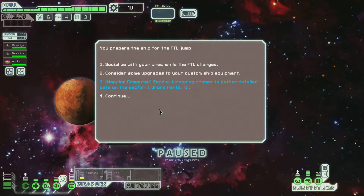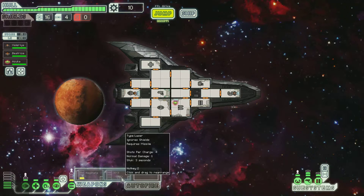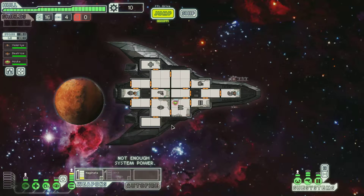Okay, so our options at the beginning of the game is to consider making some upgrades for custom equipment. Don't want to do that, we don't have much parts. Mapping computer — send out a mapping drone to a detailed area of sector. Socializer, crew members. Depending on what weapons you have, what ship you have, you have a ton of other different things you can do. We'll just do mapping computer. Oh crap — well, we don't have drones to begin with, so I guess that works.